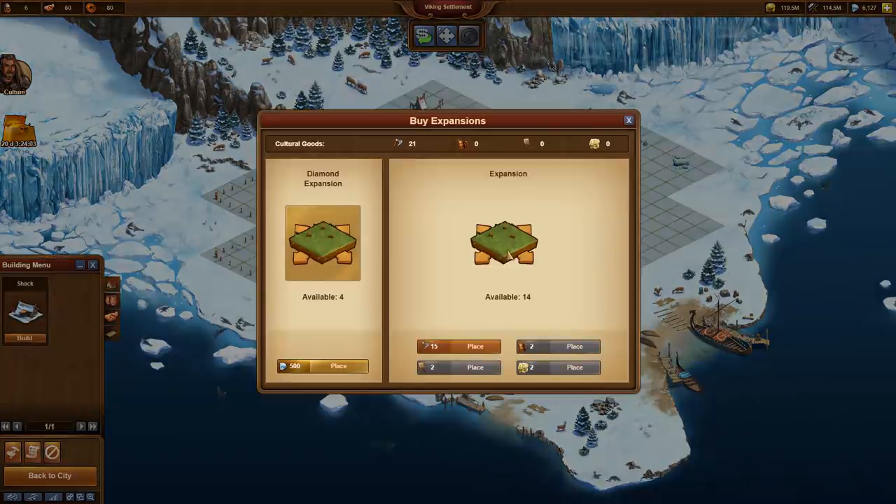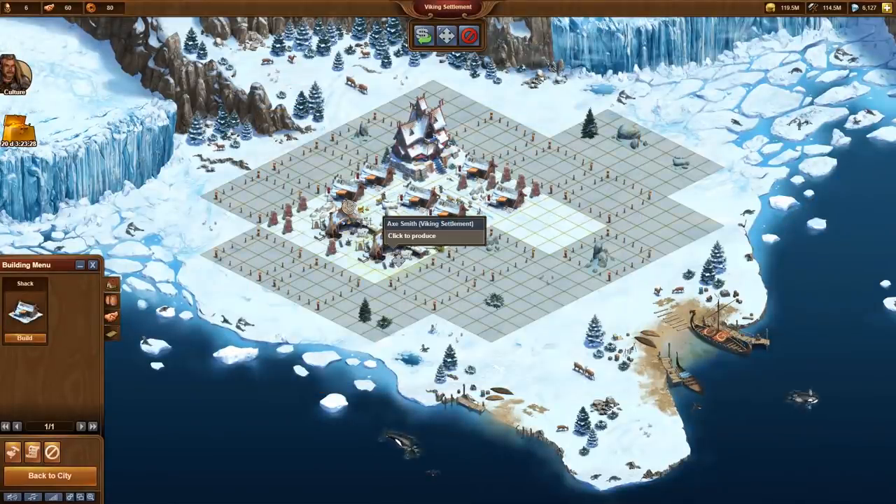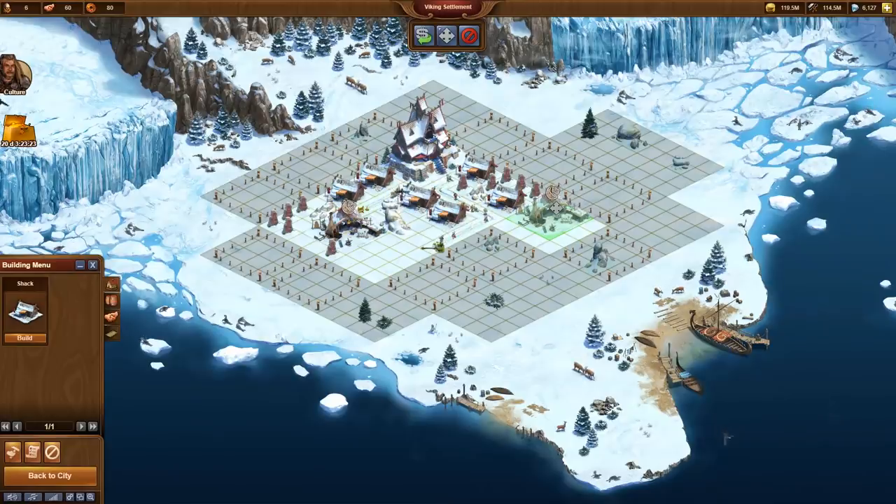We simply don't have enough copper coins to support both Axsmiths simultaneously. Now both Axsmiths rest for the next 4 hours. I place an expansion and once again reconstruct the village – we need many more shacks to get more copper coins.